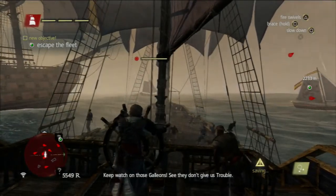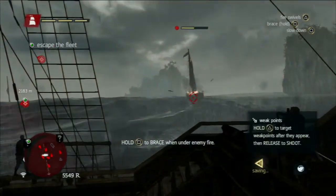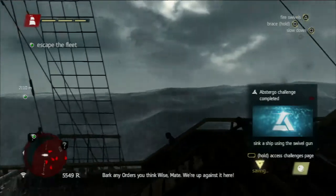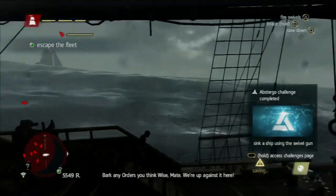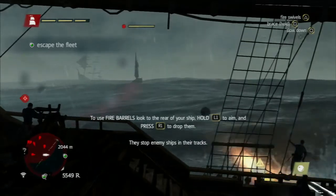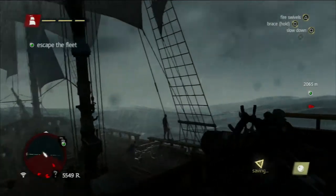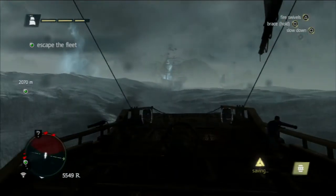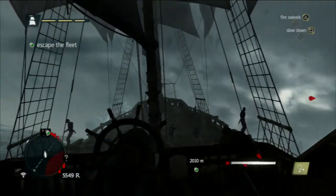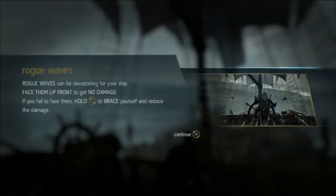Hello everyone. We begin upon the high seas — it's hot and heavy. This is the first time we really get an introduction to naval combat in this game. In a nutshell, this is how naval combat works: you hold L1 to aim, and you can see where the cannons will go with the white line. If a ship is badly damaged enough, you can use swivel guns — triangle on PS4, or the equivalent on PC or Xbox — to take out smaller boats. For larger boats, you attack their weak points.